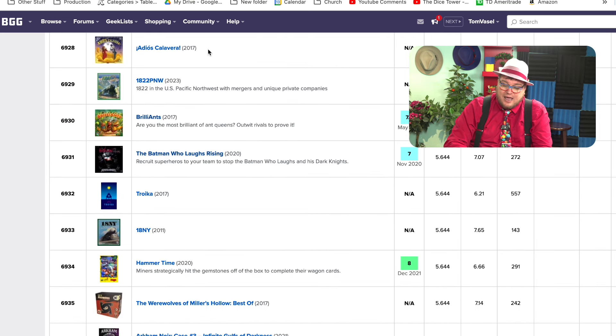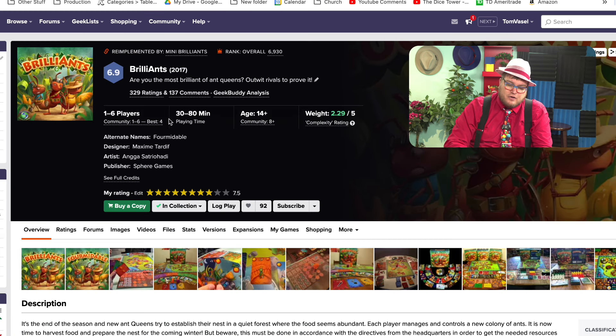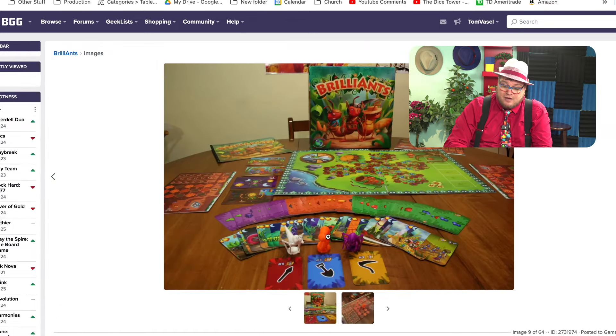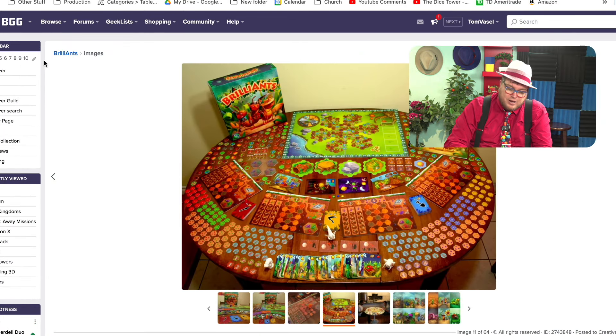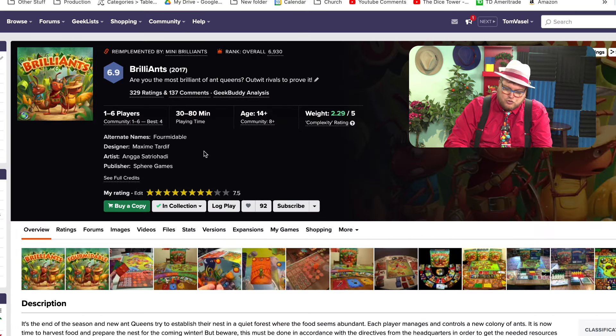Brilliance and The Batman Who Laughs Rising — these are two very different games. Brilliance is a game in which you have ants and you're running around a board, digging holes and collecting things. It's a pretty good game — not great, but good. But why is this notable? Because the designer, Maxime Tardif, is best known for Earth.